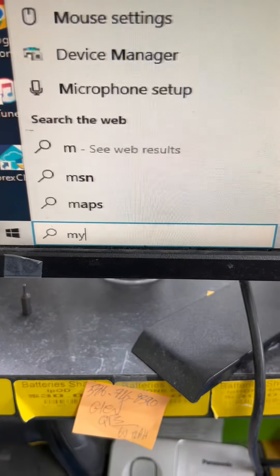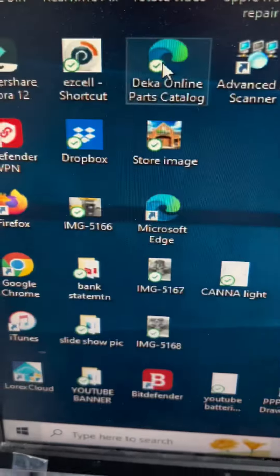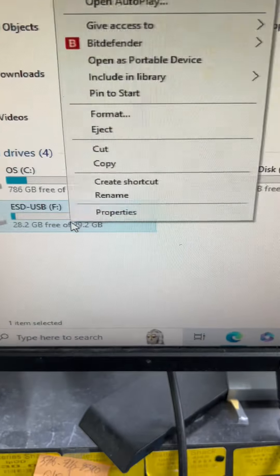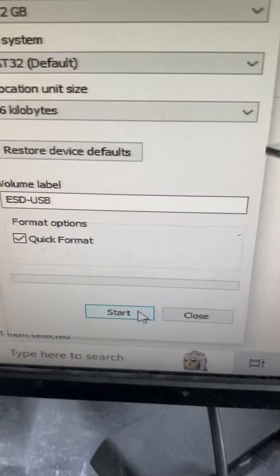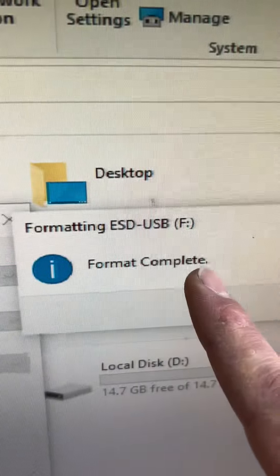Go to the search bar and type 'My PC', click on PC, then right-click on the hard drive representing your USB and press Format. Make sure the file system is set to FAT32 and press Start, then OK. Format completed — the USB stick has been formatted.